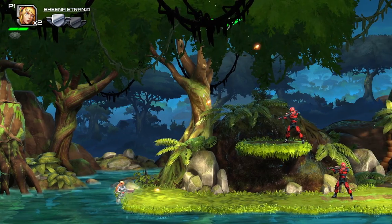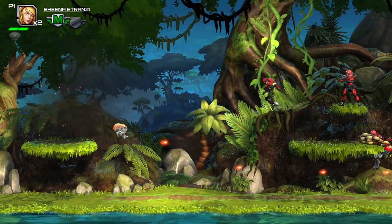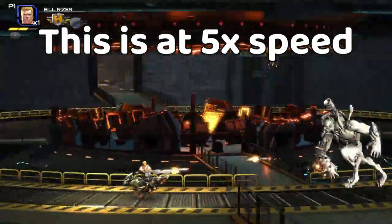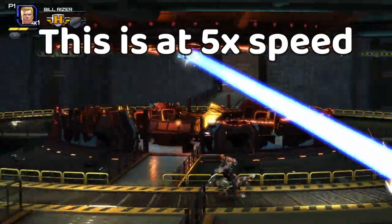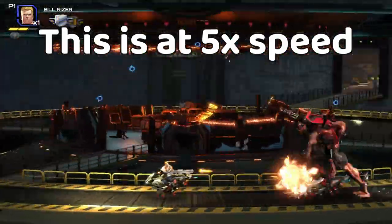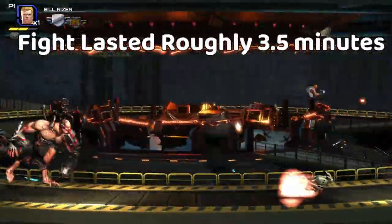Now let's talk about extreme mode in Contra Operation Galuga. It tosses even more enemies at you at once, which I actually kind of liked, but it adds so much HP to the boss fights — to the point that it almost feels like it's mandatory to use the weapon swap glitch in order to kill the bosses in a timely manner. Which makes the balancing issues I talked about before even more apparent.